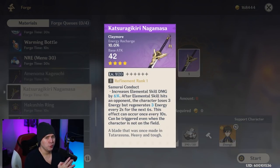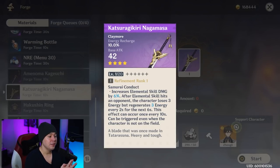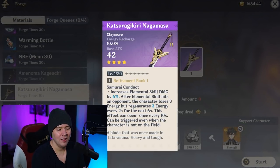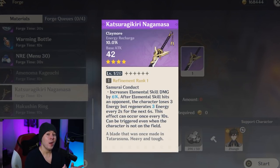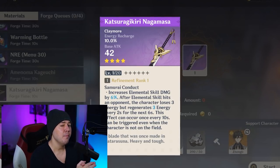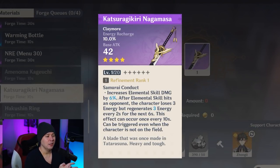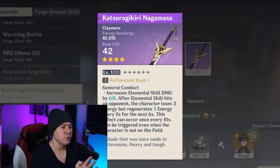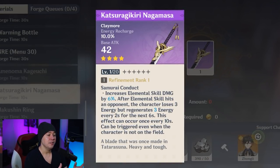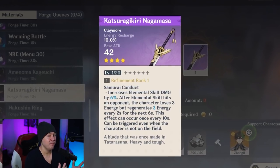The new crafted claymore has mid-tier base attack with energy recharge and increases elemental skill damage by 6% at refinement rank one. After your elemental skill hits an opponent, you lose 3 energy but regenerate 3 energy every 2 seconds for 6 seconds - so net +6. At max refinement, you gain 18 and lose 3, netting 15 energy every time your elemental skill deals damage. This is phenomenal for Beidou, especially if you have trouble getting her energy back. Her burst costs 80 energy, and this weapon with its energy recharge substat can go a long way.